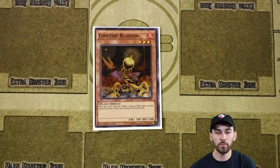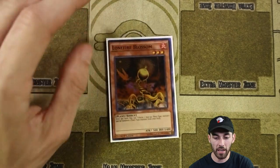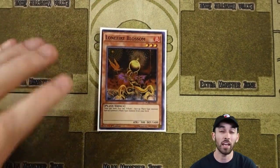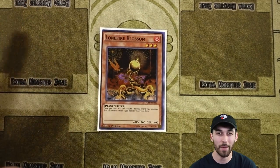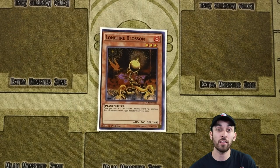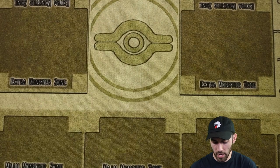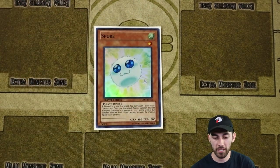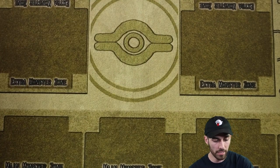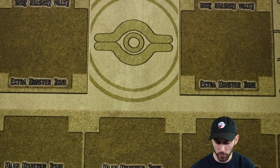Only one Lonefire Blossom. I know that might be crazy to some, but you're not really going to try to Normal Summon a lot of times in this deck, and you're not running really any other crazy plants. I've tried to make this a little bit more plant-based before and I just can't find a way to make it work. One Spore, because we still need some sort of plant tuner in the deck. It really sucks we don't have Glow Up Bulb, but at least Spore can still recur and also manipulate his level, which could help you in some cases.